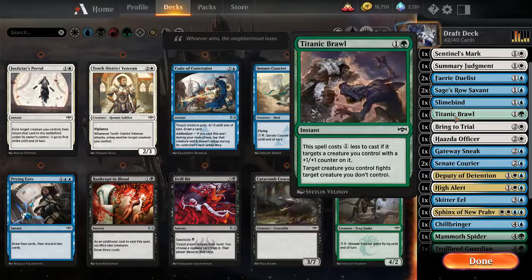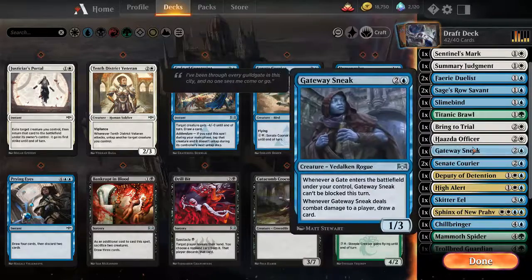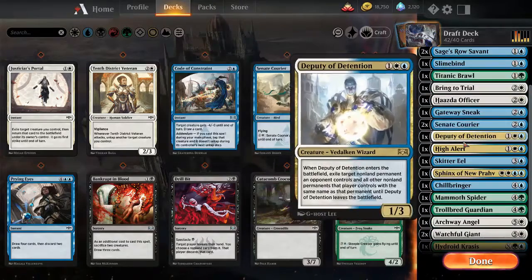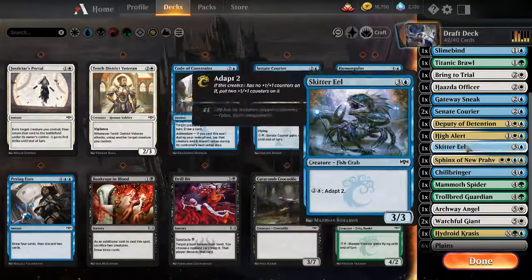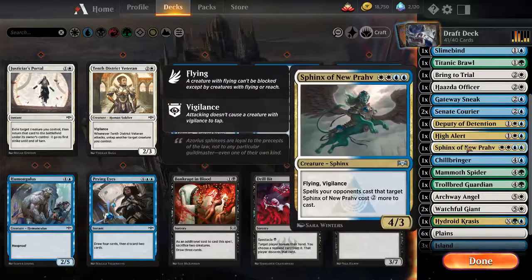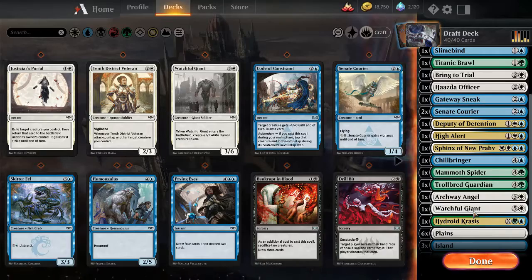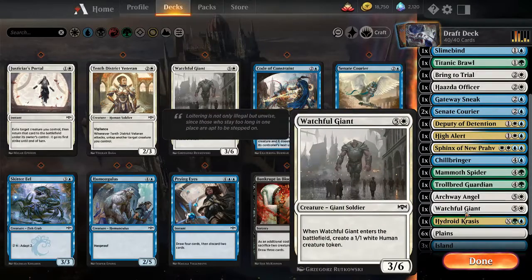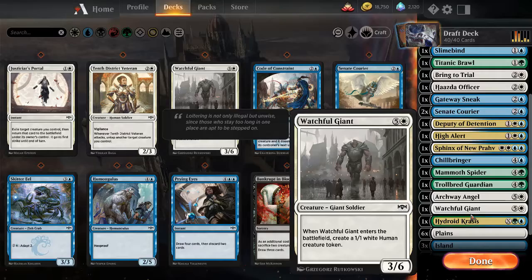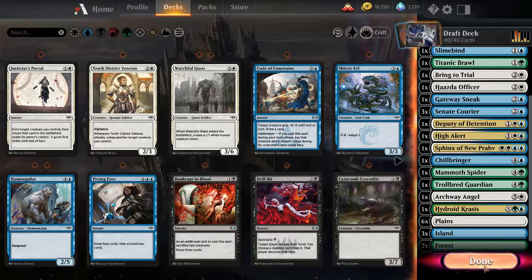The brawl - do I have enough removal? I think I need to keep the brawl in. I think Gateway Sneak is gonna be pretty good for drawing some extra cards. Skitter yield - this can go, it's not really that great for the deck. Cut one of the giants and try that. I'm wondering if I want to cut the other giant and put the other courier in - I'll do that. Just hope I can draw into what I need. All right, let's do it.